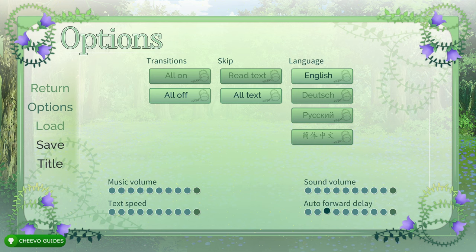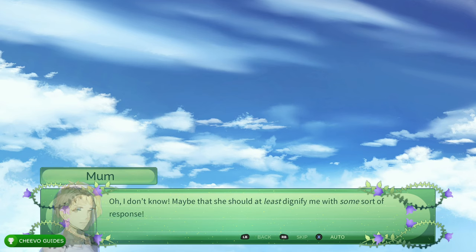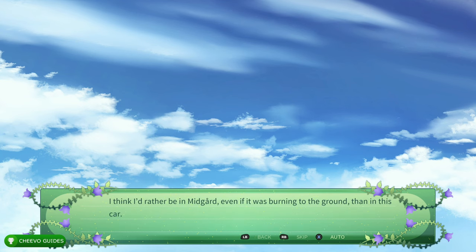Then you want to go to Auto Forward Delay and make sure that you max that out as well. After that, go all the way back to the left, go to Return, and then go ahead and start up the game. Once you start up the game, what you need to do is press X for Auto.